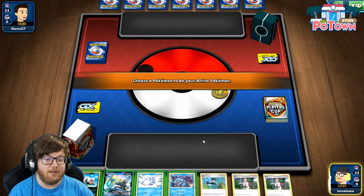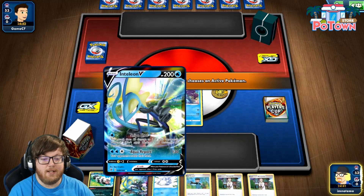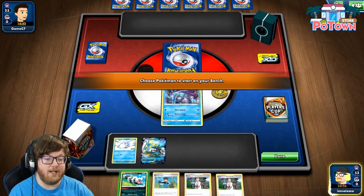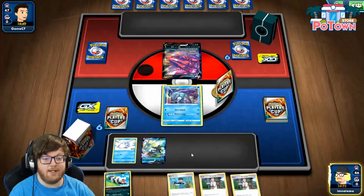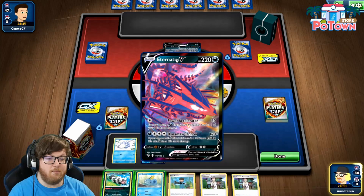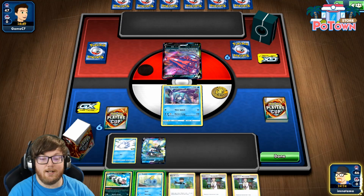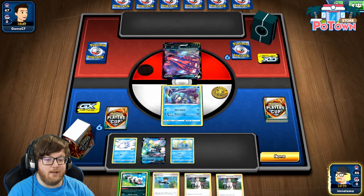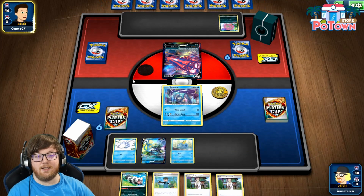I'm going first, which means I can't attack. I think I want to start with Suicune in the active, because I want Inteleon V on the bench for next turn, when I hopefully evolve into Frostmoth and can accelerate a bunch of energy to it. So I'm going to have Suicune in the active, Snom and Inteleon V on the bench. We're playing against an Eternatus VMAX deck, which is a popular deck in the standard format right now.